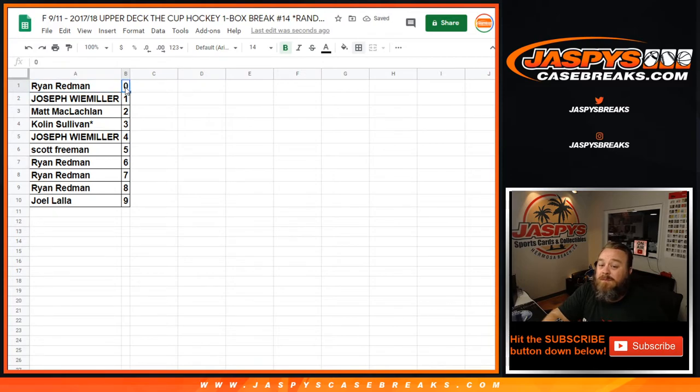Ryan Redmond gets the 0 spot — any and all redemptions, even known 1 of 1 redemptions — while Joseph Weimiller will get any and all in-person 1 of 1s.